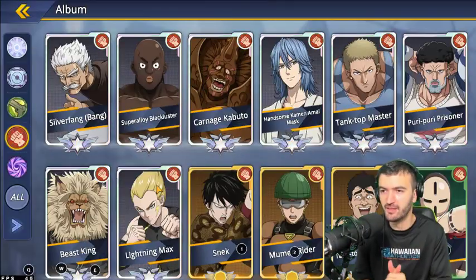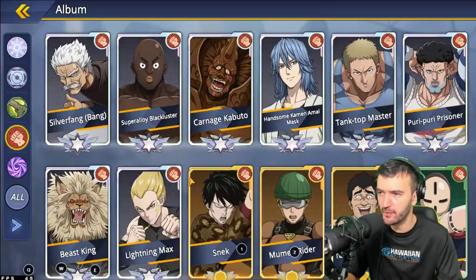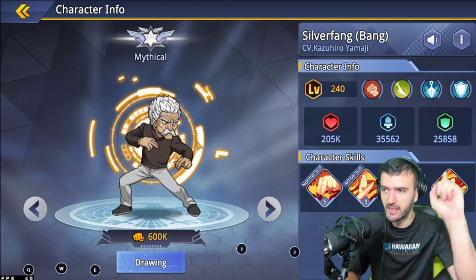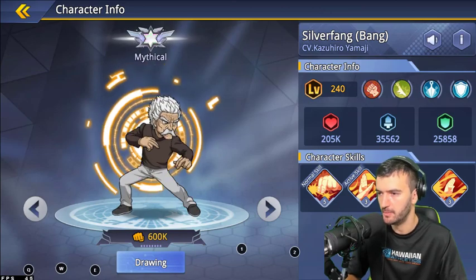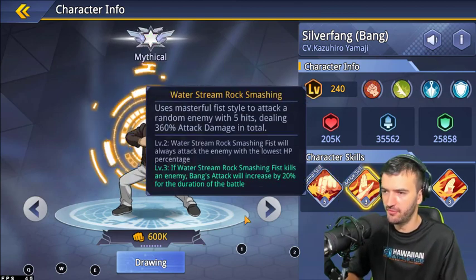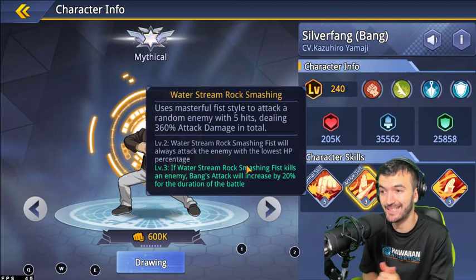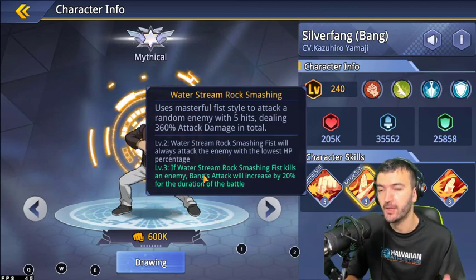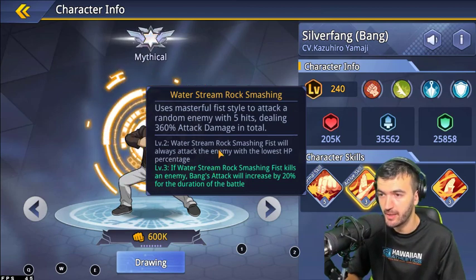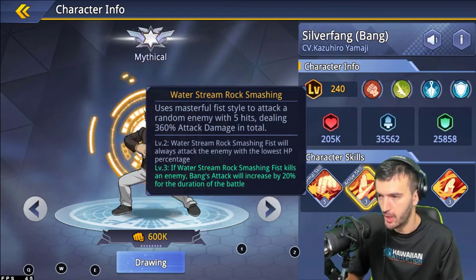Now moving on to the Physical faction. Let's talk about Silver Fang — Bang — one of the best characters in the game. His normal ability deals damage, gives him parry, and increases his parry by 30%. His ultimate uses Masterful Fist Style to attack random enemies for five hits dealing 360% attack damage total. At level two it targets the opponent with the lowest HP, and at level three, if he kills that opponent, he gets a 20% attack increase — allowing him to snowball through enemies.